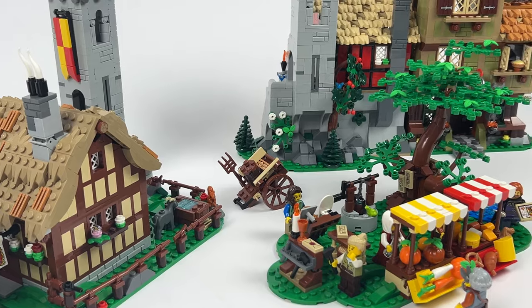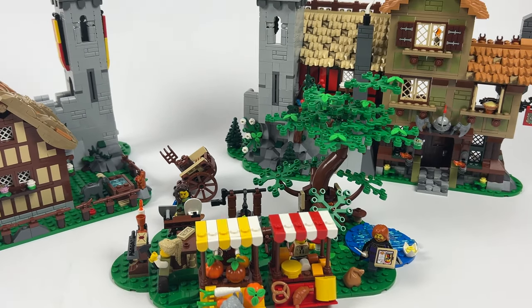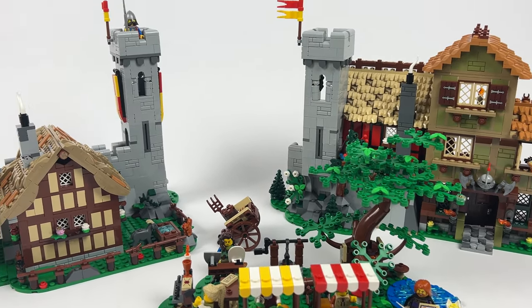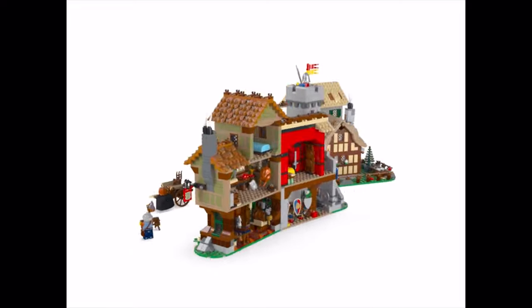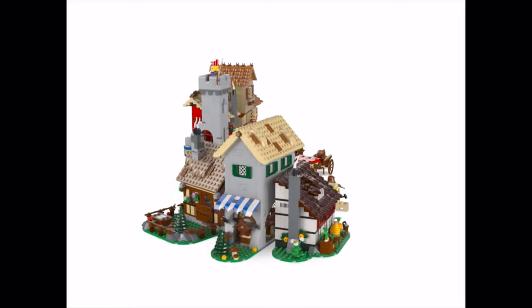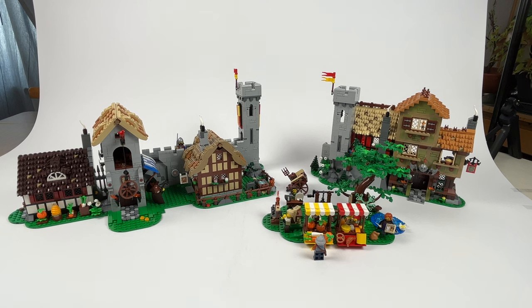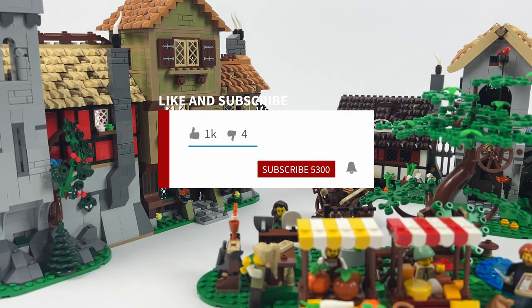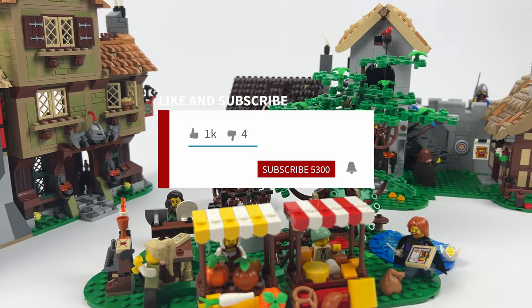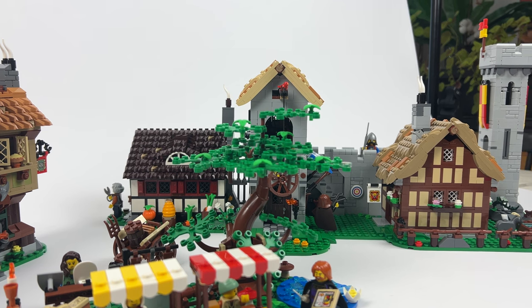In my opinion this upgrade consisting of only 985 parts is exactly what the set needed. At first glance I wasn't particularly impressed by the original set because it seemed a little too small. Now with the new expansion, the added city wall, and each of the houses being separated from each other, it looks much more lively and much more like a medieval village. I'll link the MOC in the video description. That's it for today on Pricklers — see you next week with another exciting model. Bye!